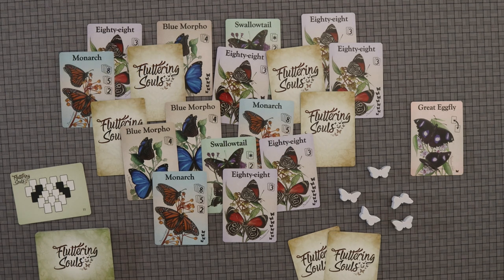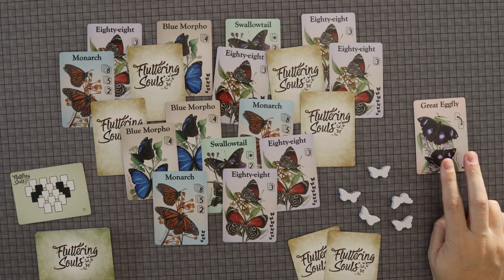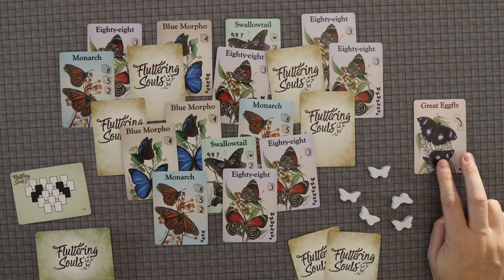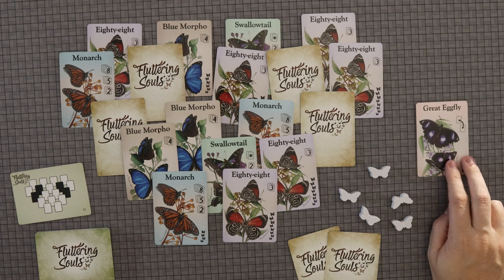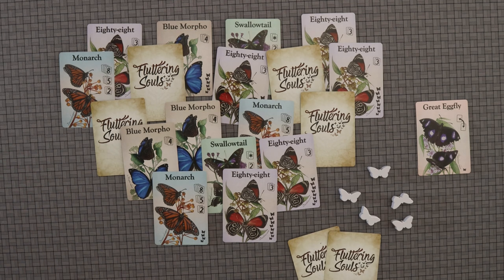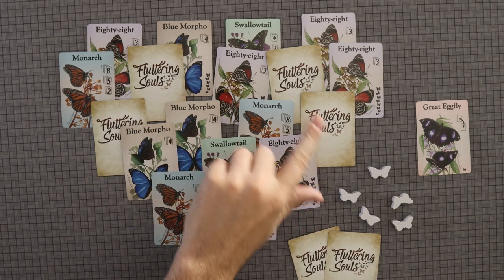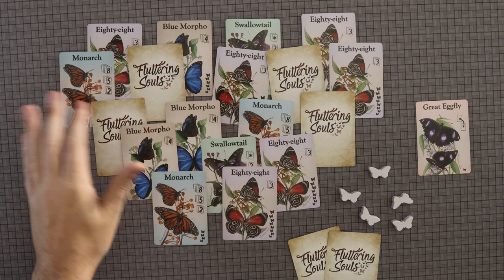What's going to happen is you determine who is the first player, and whoever is not the first player gets the Great Egg Fly. The Great Egg Fly is the tiebreaker at the end of each round and has one special ability. On your turn, you're going to take a card — but not just any card. You have to take a card that is not covered by anything else. If you've ever played something like Seven Wonders Duel, you'll recognize this.